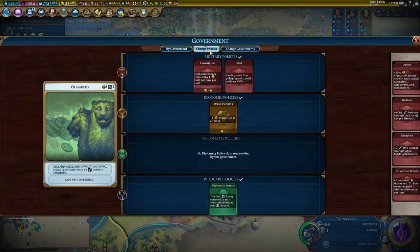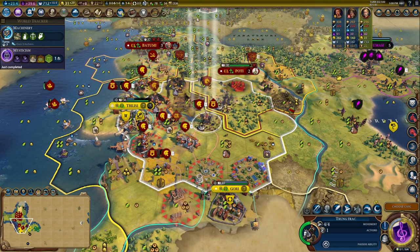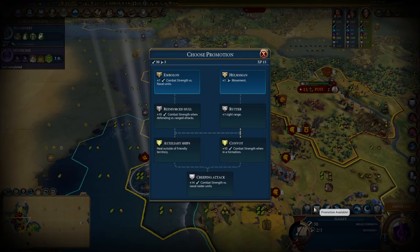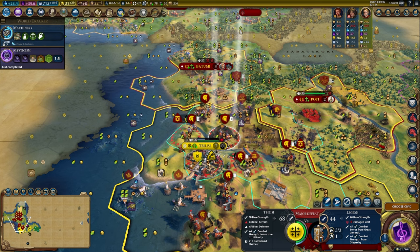I need to hold the loyalty down — take Diplo League out, run the card, and also production on the pyramids. I need to hold the city; I don't want to deal with a rebellion. That's a negative 14 now. I need to take the city. Let's move in — the city's now under siege. I can actually hit the city walls enough to get rid of them.